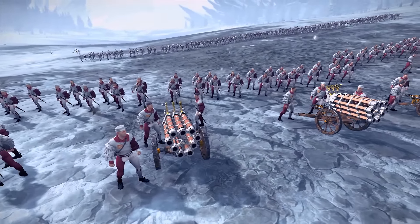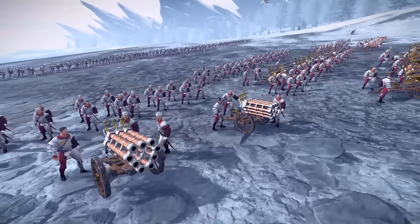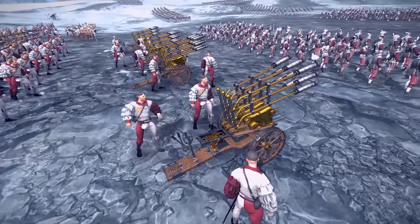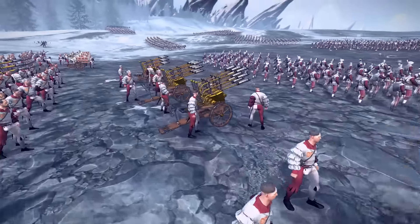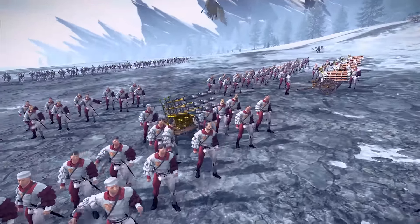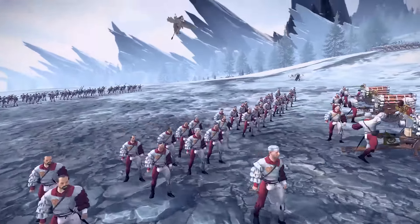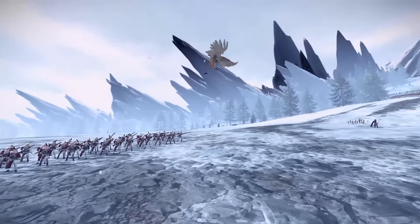Here we have the Hellblaster Volley Gun which has like nine barrels on it — it fires almost like a minigun. It's very short range. And the opposite is the Hellstorm Rocket Battery which is very long range and does a lot of splash damage. So one is focused and short range, one is long and splashy.